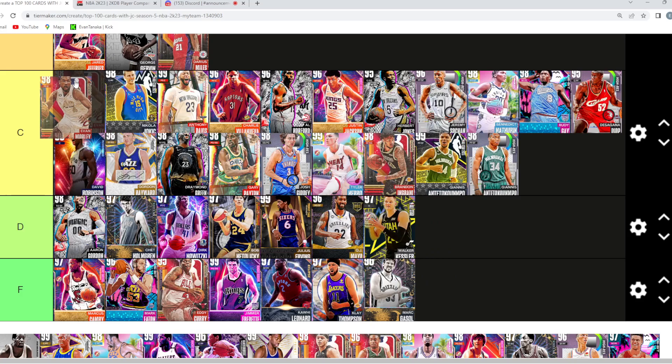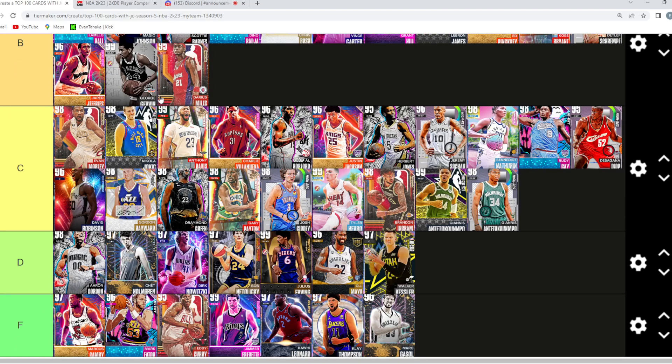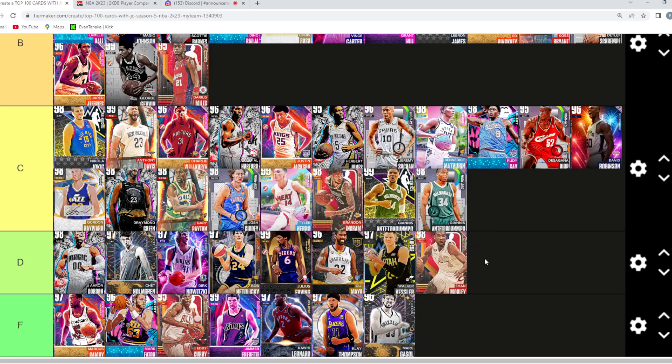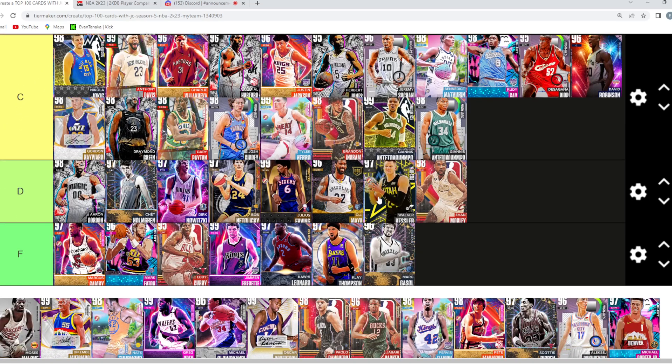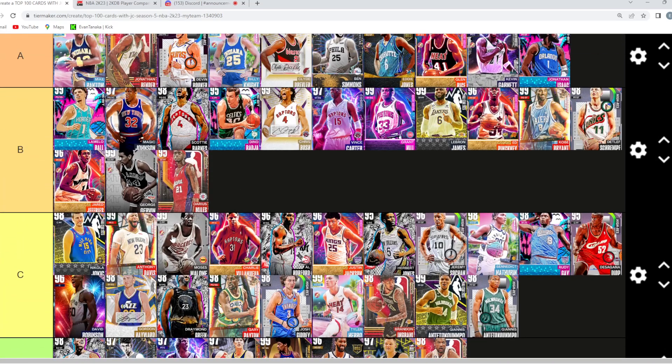Evan Mobley — I'm pretty high on him but his release is awful. I'd go high C or low B. The card is amazing outside the release, but he has a release that rivals Giannis's for worst on this list. He's D — he's not better than Dirk or Bob Nettle because his release is atrocious. We'll go D here, but you guys let us know — I'd personally go C. Honestly, B? He's a good defender and a nice card.